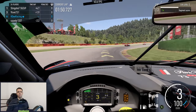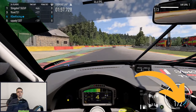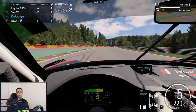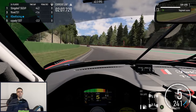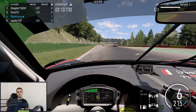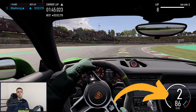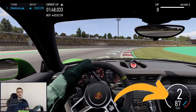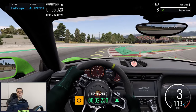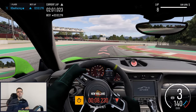Inside the speedometer, you can find two bars. The blue one indicates your current throttle input level, while the red one does the same for your braking input. This can be helpful for checking if you need to adjust dead zones for your controller trigger or pedal set, and also to figure out if you are applying too much brake or throttle in a certain section of the track. Also inside the speedometer are indicators for traction control, ABS, and stability control. These icons will light up if any assist is currently active. Take note of how much they activate, as too much activation can mean that you are overdriving the car and need to take it down a notch.